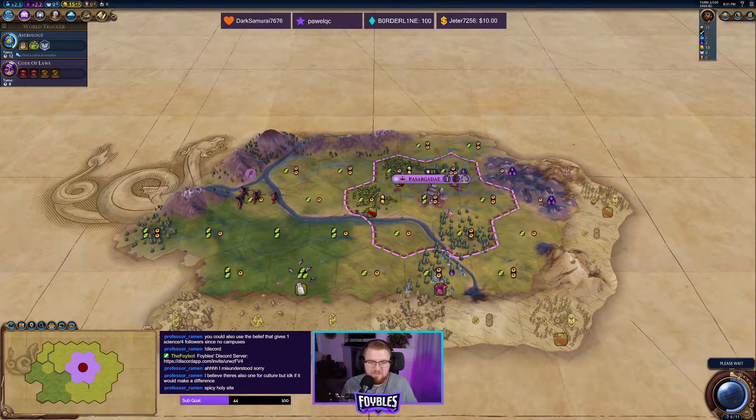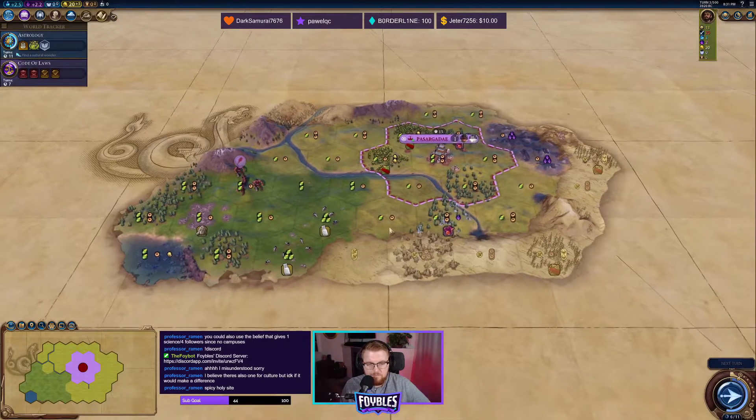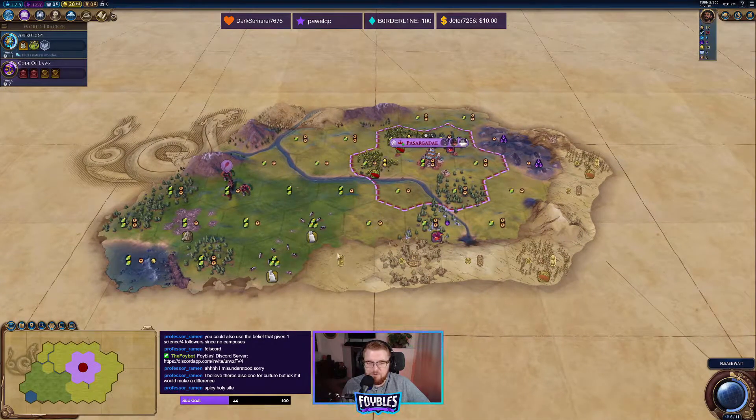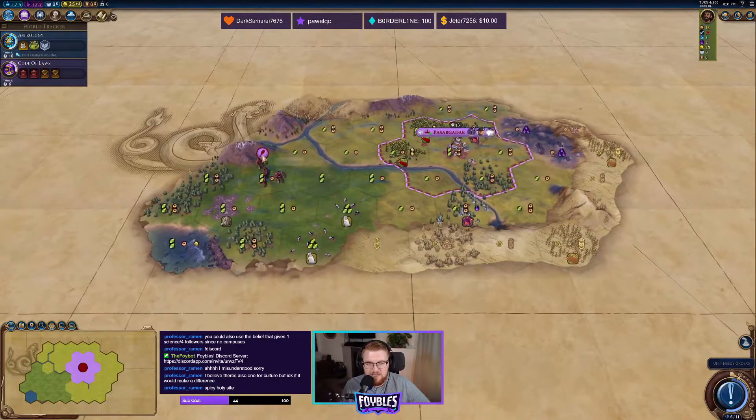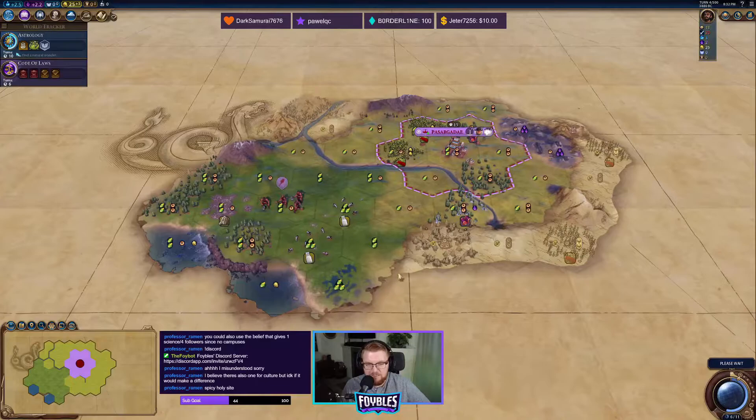I won't be able to settle on this part of the river again, but that's okay — I'll just have the capital kind of take up all these tiles. On a Seven Seas map, we'll have some spots of coast, probably some lakes, some decent land masses, and hopefully enough to allow us to spread around a little bit.